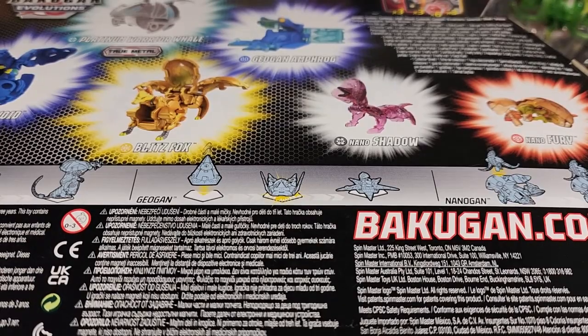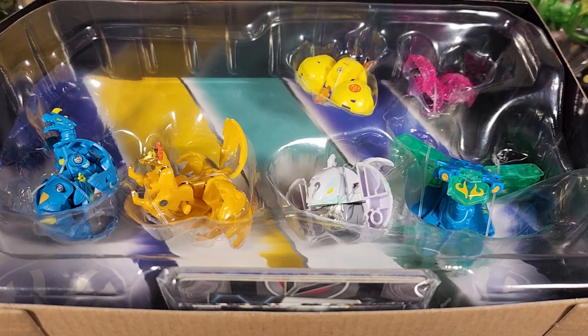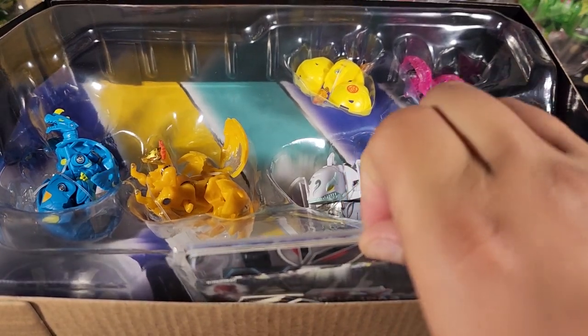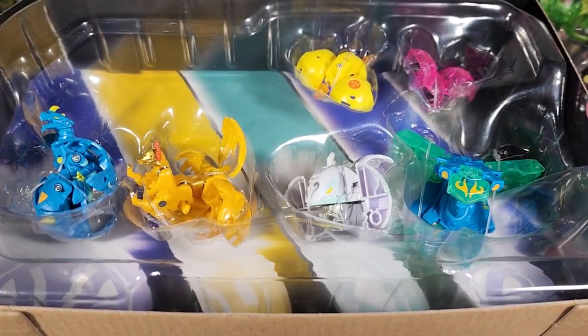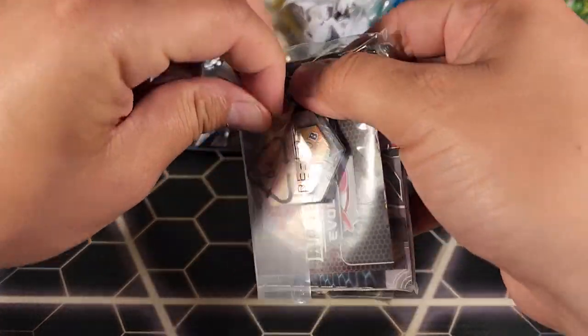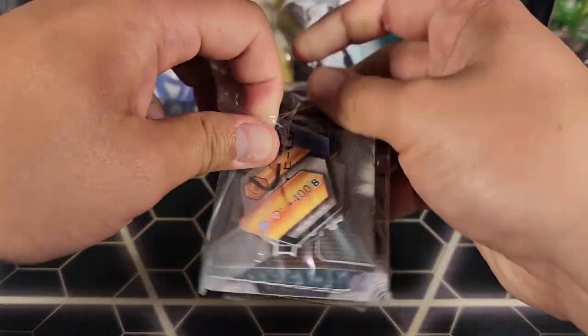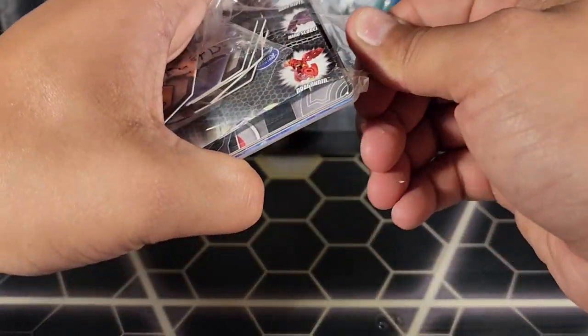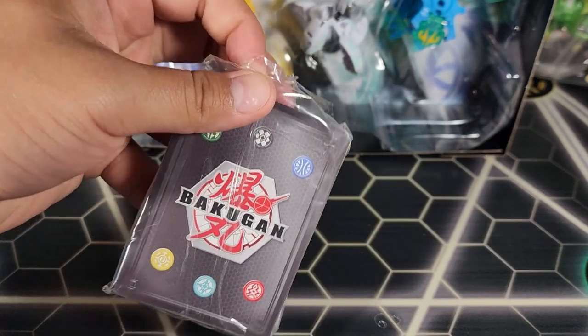Here we have the Bakugan, but we also have a bag that comes with all the cards. We're going to take a look at that first — the cores, the action cards, and the gate cards — and then we'll look at each Bakugan one by one with their character cards.